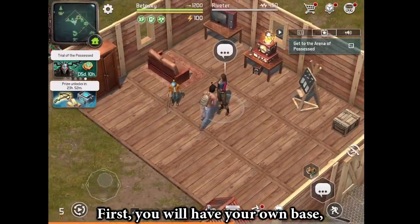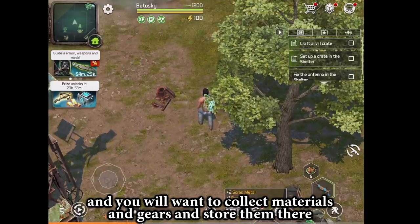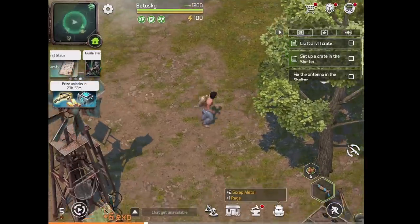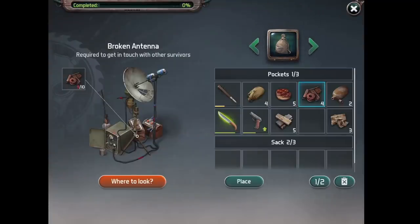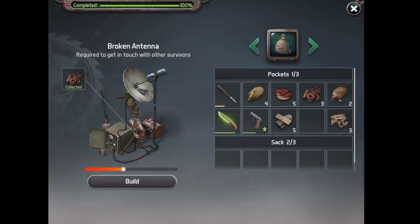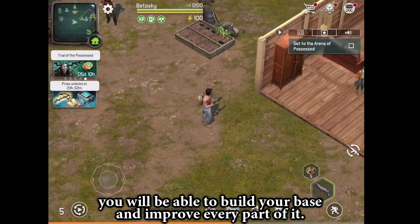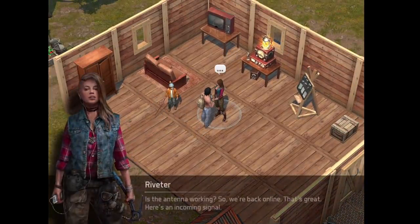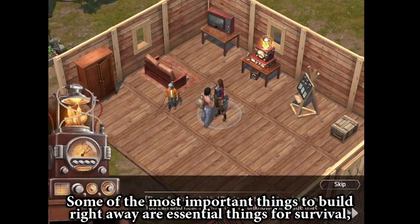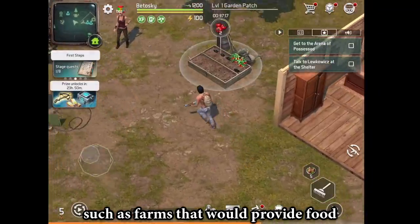First, you will have your own base, and you will want to collect materials and gears and store them there. As you keep collecting stuff, you will be able to build your base and improve every part of it. Some of the most important things to build right away are essential things for survival, such as a farm that will provide food.